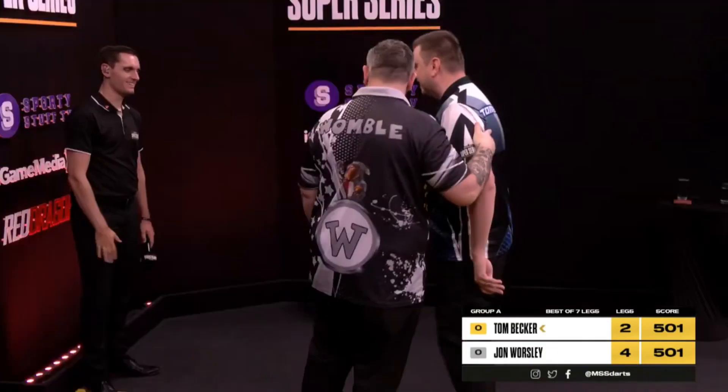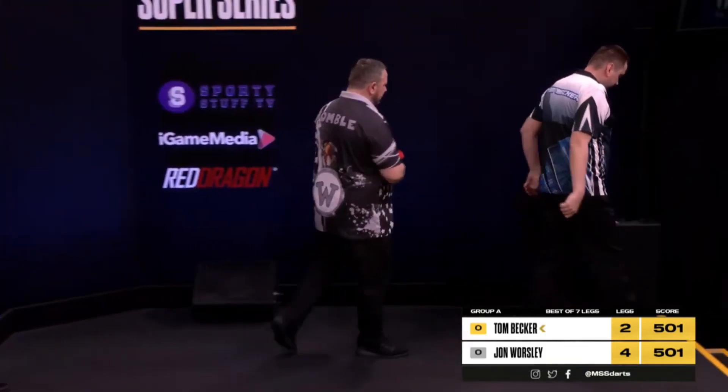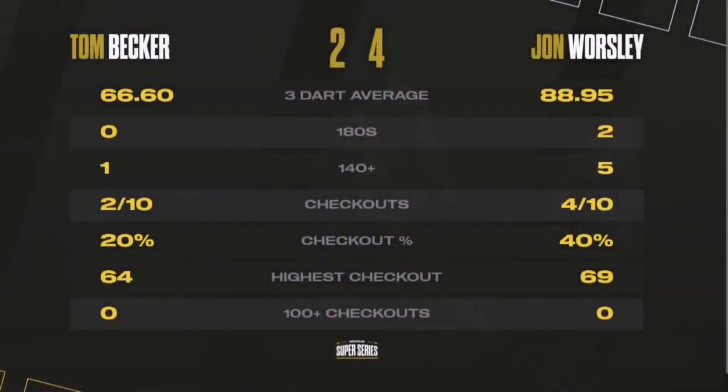John Worsley defeats Tom Becker by four legs to two, and he is still in the race for top place, but there is still work for him to do. A 4-2 victory, but average under 89. 4 out of 10 when it came to the finishing. John Worsley is a 4-2 victor against Tom Becker. Coming up after the break, this is a seismic match in the context of the group — Steve Brown and Rene Eidams go toe-to-toe next.